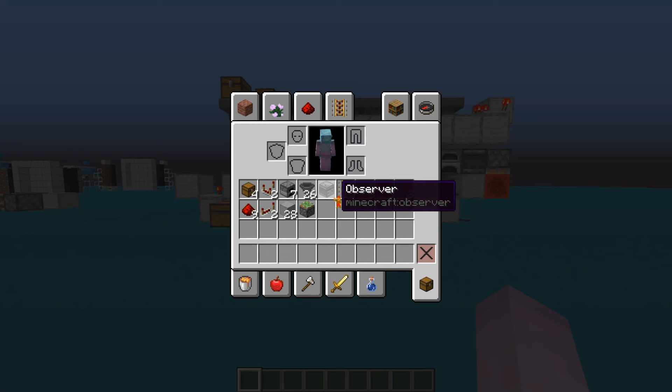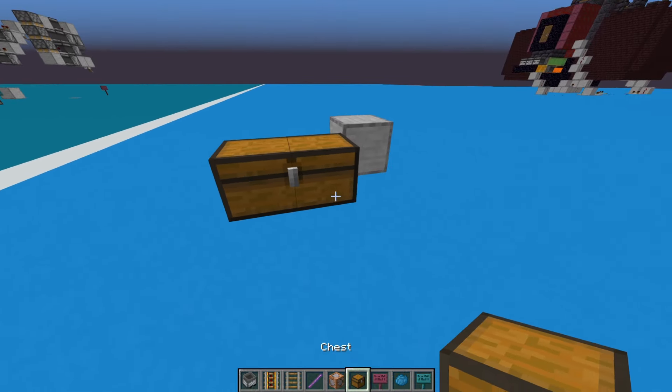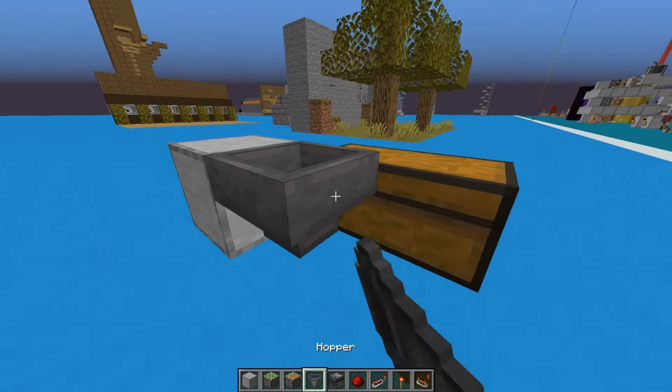At minimum, this is everything you're going to need for one super smelter. I'd definitely recommend having three — one for furnaces, one for smokers, one for blast furnaces. You might also need more hoppers depending on how you hook this up to your house. If you want to link it up, you'll need some more hoppers and an item elevator, but I have a video on those.